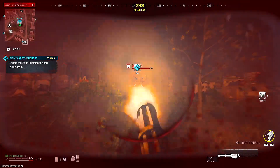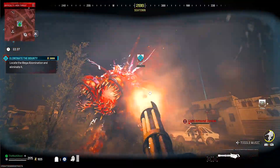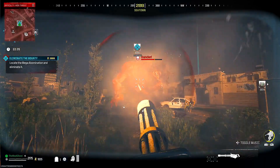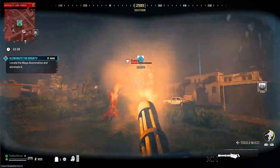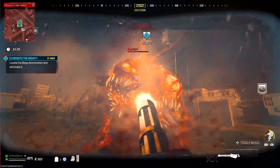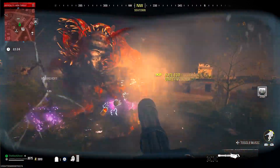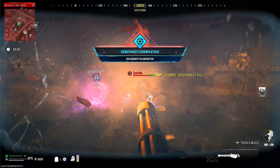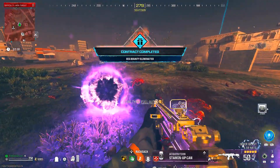Once you acquire the bounty for the Mega Abomination, drive straight for it, but make sure you don't get too close. Be close enough so that when you throw the Juggernaut down, you'll have enough time in the suit to fully kill him. You could get lucky on your very first try or it might take a few tries, but when you do get it, haul ass for that exfil — because you just acquired one of the absolute rarest items in this game mode.